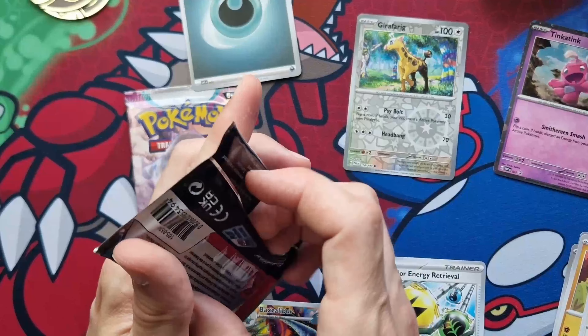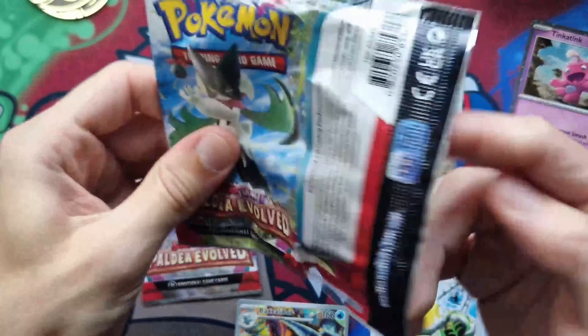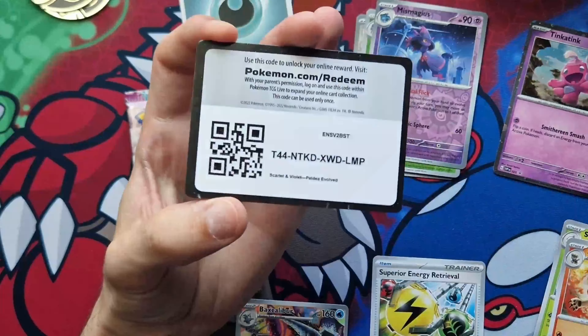Second pack. Are we going to get anything else then? We've got an IR right off the bat — we'll find out. We've got a Nimble, a Shinx, Rookidi, a Pikachu. We've got a Zoelus, a Spit Ops. We've got a Pyrore, Reverse Lokix, Reverse Miss Magus, a Hollow Luxray, Energy and your code.